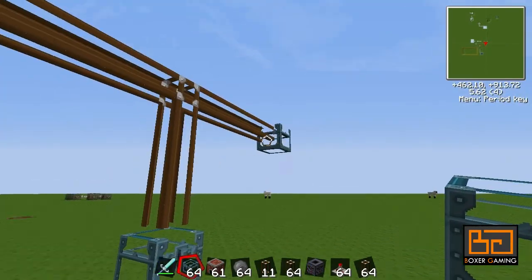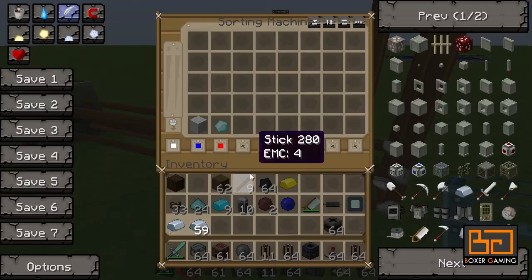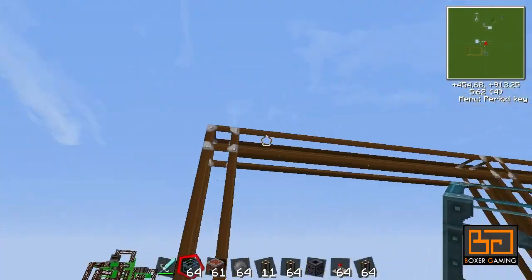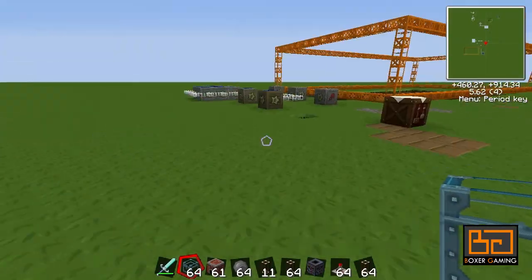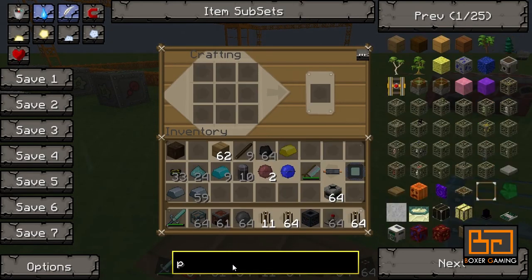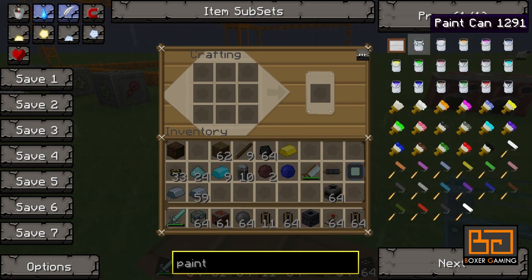We have wool, diamonds, and anything else in there. We want wool in one lane, diamonds in the other, and anything else going into a third lane. We can assign colors - doesn't matter what colors you use. Red and blue are easy to make. We need some paint brushes, and with the paint we can color these tubes. If we align them with the colors in the sorting machine, it'll know where to send stuff.